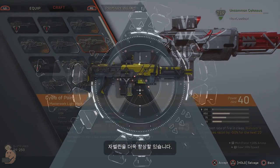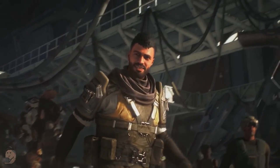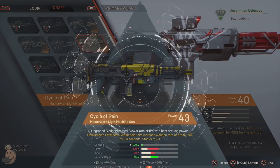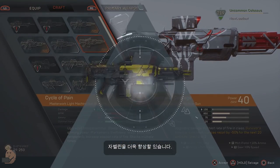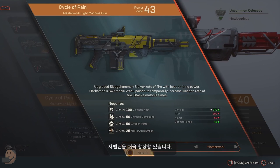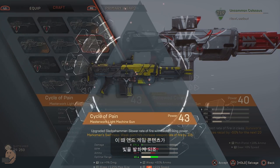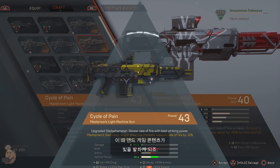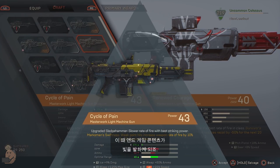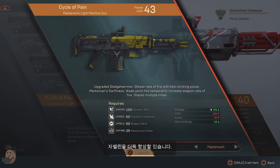You can craft powerful masterwork items after unlocking a blueprint that represents it. The blueprints are permanent and not consumed when you make the item, so once you have the resources you can build over and over again. Blueprints unlock after completing challenges related to them, like using a gun a particular amount of times, or an unlock from faction loyalty. Here we see a masterwork light machine gun, the Cycle of Pain — a Sledgehammer LMG which has a slow rate of fire but higher damage. Its masterwork ability is that the rate of fire increases 10% after getting a weak point hit, stacking 10 times to 100%. With 100 crimeric alloy, 50 crimeric compound, 50 weapon parts, and 25 masterwork ember, you can craft one.